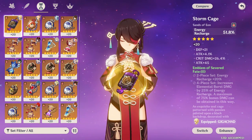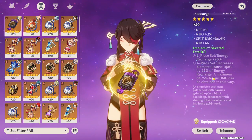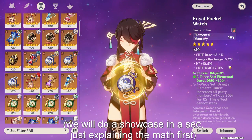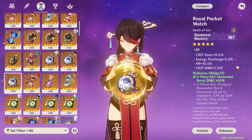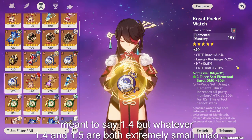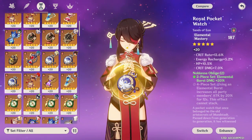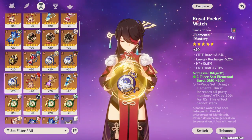To quickly explain why: 25% of one energy recharge substat — which averages 5.5 — is only 1.375%, so just under 1.5% burst damage per ER substat. Think about how little 1.5% burst damage is compared to a crit damage substat averaging 6.6%, or even attack percent, which buffs your whole kit. The math clearly shows that ER substats are far less valuable than offensive substats once you have enough recharge.